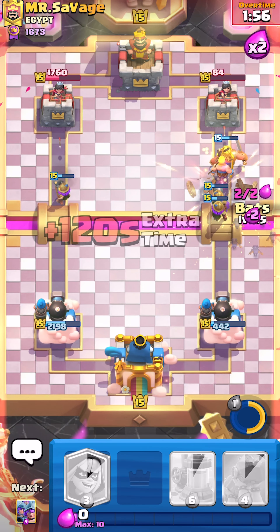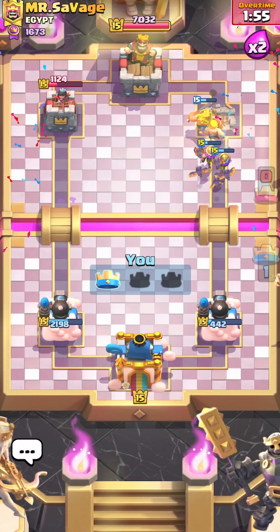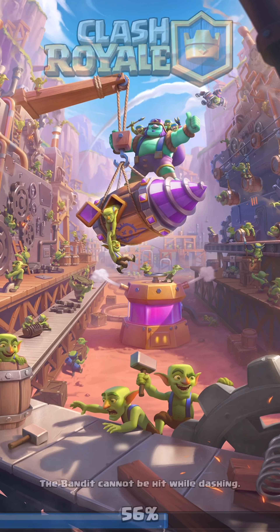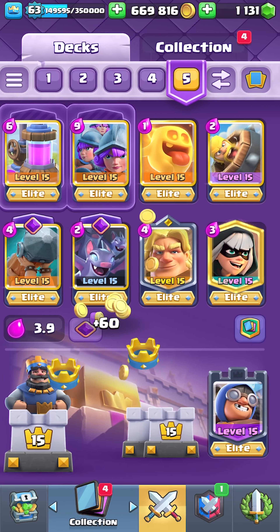We're just going to steam over this guy and try to get that first tower. There we go — and I didn't even need evolutions. So if you don't have the evolutions, you don't have to use them. If you have other evolutions like Evolve Zap, you could use Evolve Zap instead of Barbarian Barrel or something.